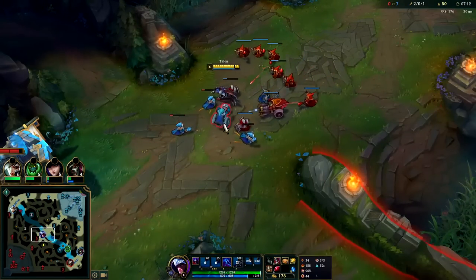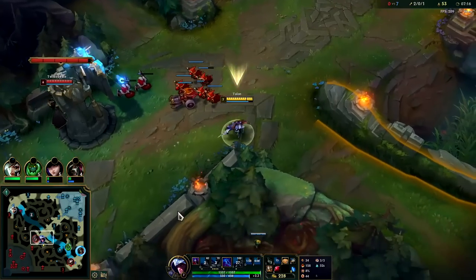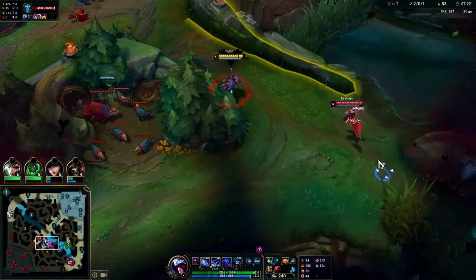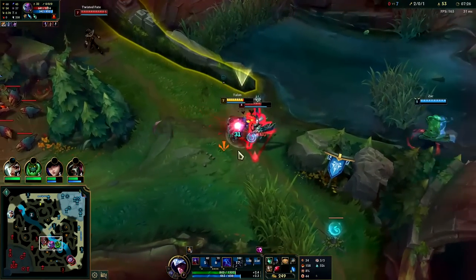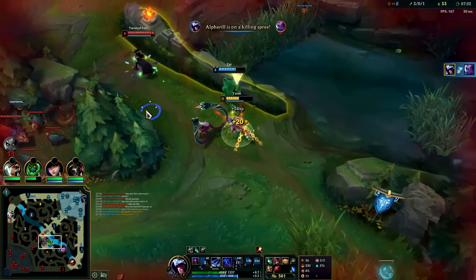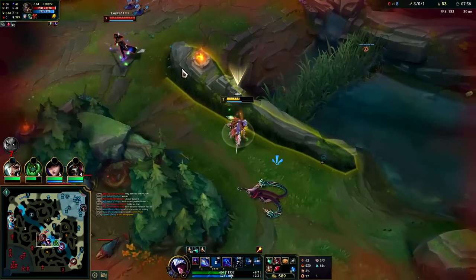Auto attack Q reset auto. We missed the cannon — feels bad. He took Minion Dematerializer — you don't see that too often these days. I just need to build space between me and TF, and then he can't get there in time and then she dies. Just like that. I wish Zac would have followed that a little heavier — I feel like we still win this.